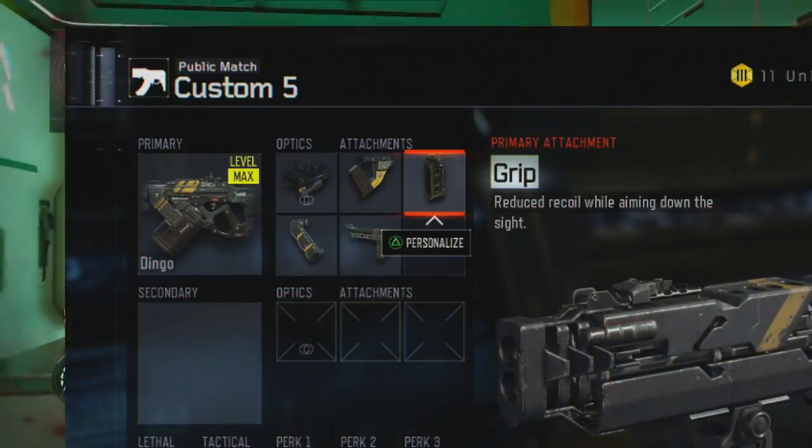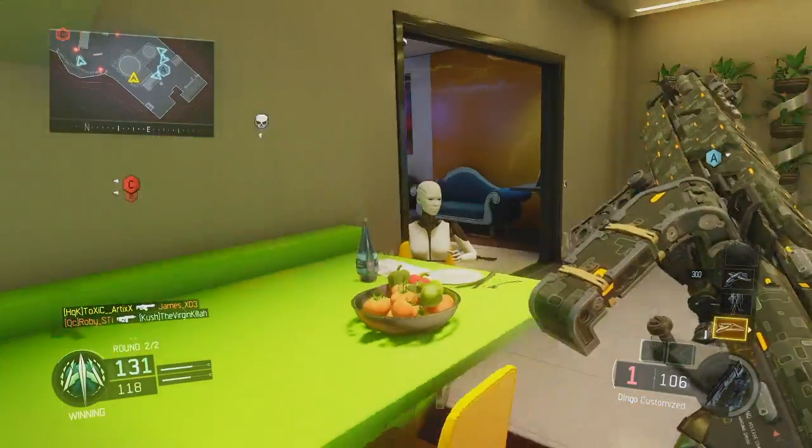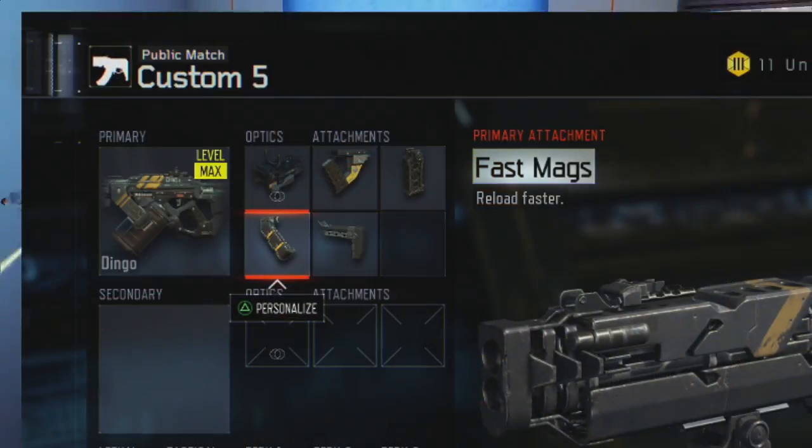The second thing you're going to need is a Grip. This gun has relative recoil — it's manageable — but you'll be able to kill enemies faster if you have Grip attached, so make sure you have that one on as well.